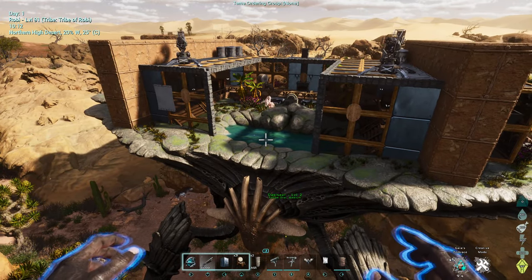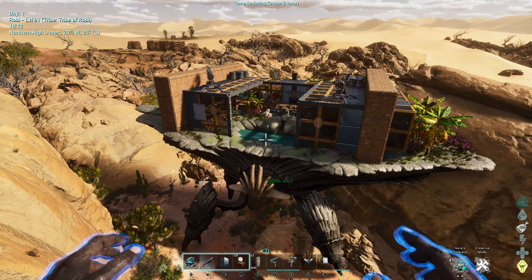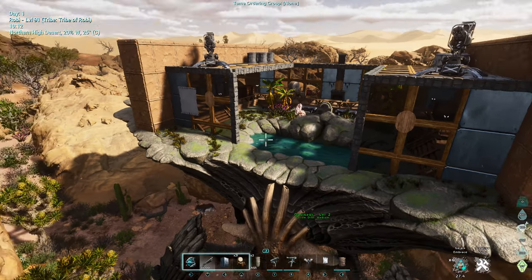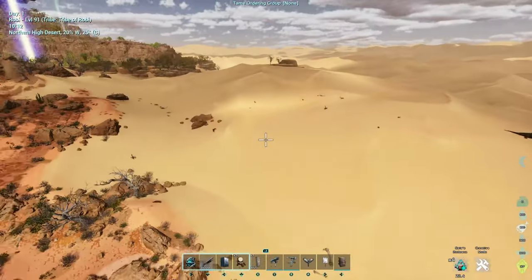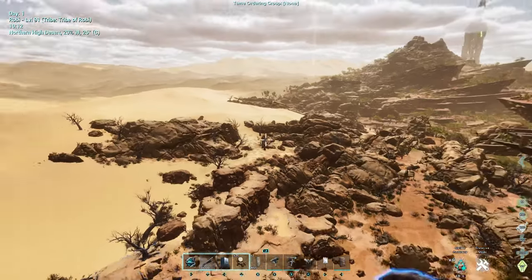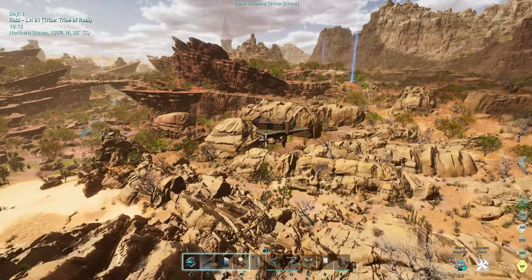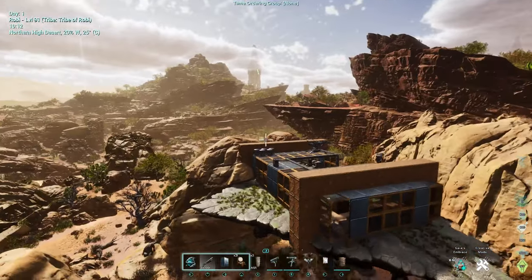I won't be talking about how to tame it — there are other videos out there, like from Teacher's Game, that talk about how to tame one. From what I've seen, Oasisaurs spawn on the outer edges of the map; you see them walking around lumbering. I've only seen them spawn at level one. For taming, check those other videos. Now let's focus on what this video is about: building on the Oasisaur.